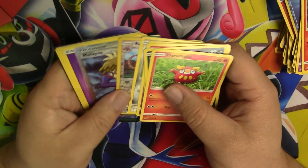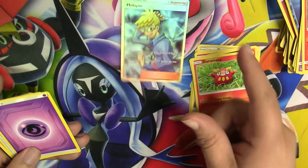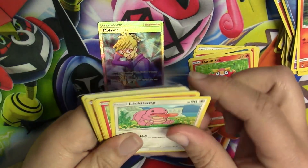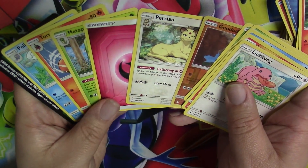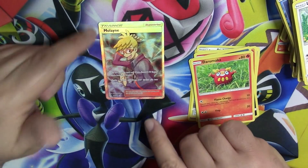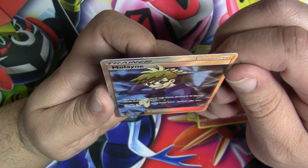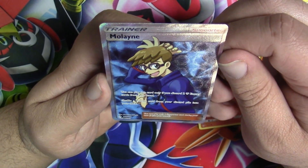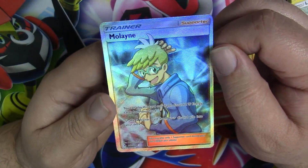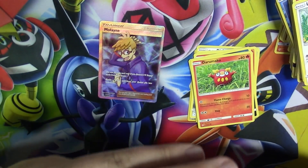Look at that beautifulness! And my last pack — I have a Persian. Well, thank you guys so much for hanging out with me, I really appreciate it. It says shuffle a trainer card from your discard pile into your deck, but you have to discard two metal — I don't love this card, but the art is pretty cool. I'll let you guys know if I do any more pre-releases. Take it easy, have a great rest of the day — see you later, bye!